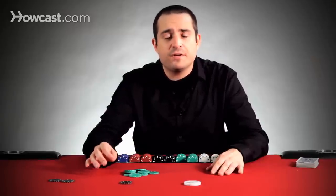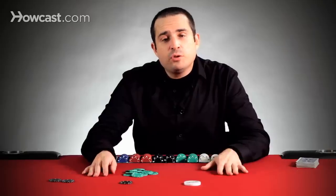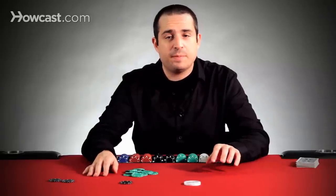Dead money is money that players put into the pot without necessarily getting anything for it. The only thing they get for putting out the blinds and antes is their hole cards. However, they're not guaranteed a flop or anything else, so it's dead money because they're putting it in blind. The best opportunity for stealing blinds and antes has everything to do with the number of remaining opponents yet to act behind you.